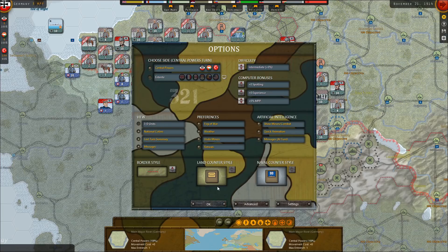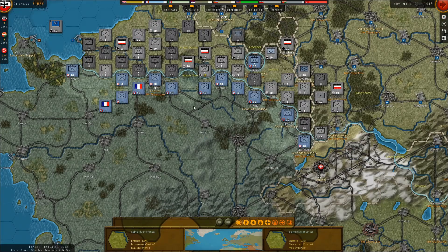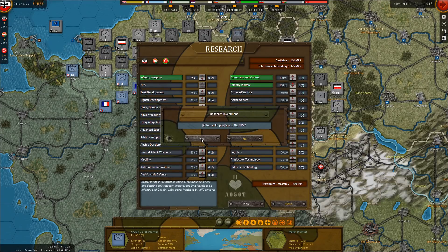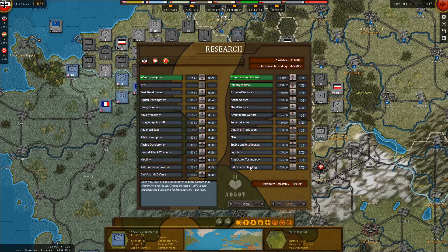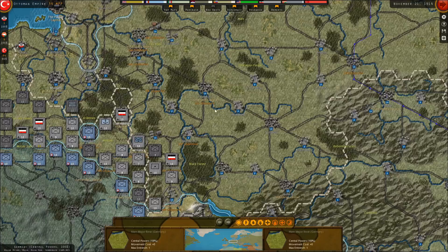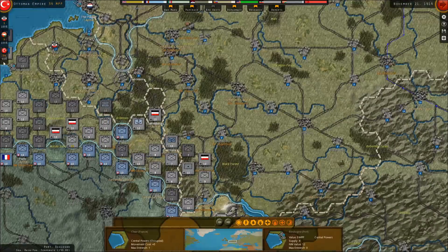Nowhere is this more clearly shown to me — you can see the difference again now. I love the new research screen with this, and we actually need to increase the research for something with the Ottomans. We'll do infantry warfare times two. I think that's everything we wanted to do this turn, so with no points left anyway, we might as well end the turn.